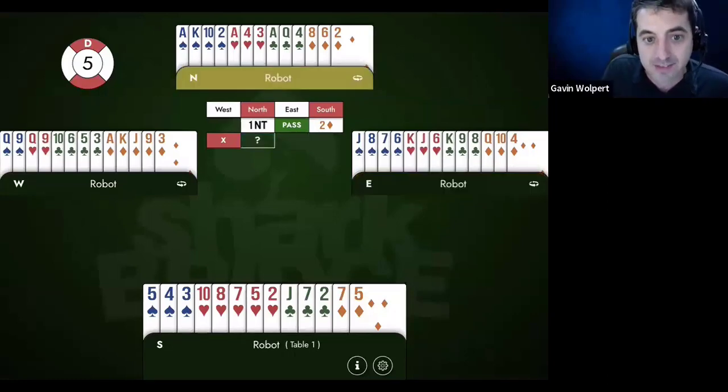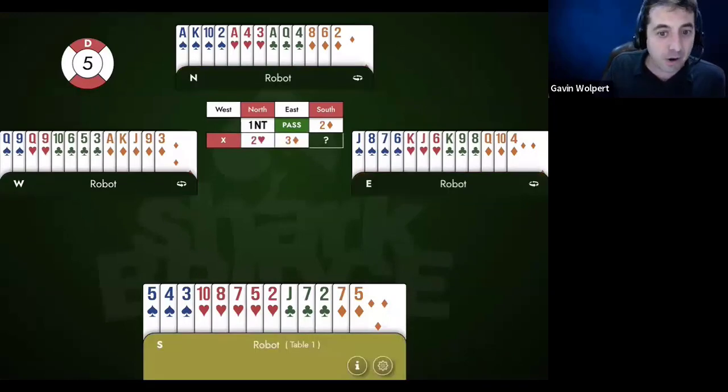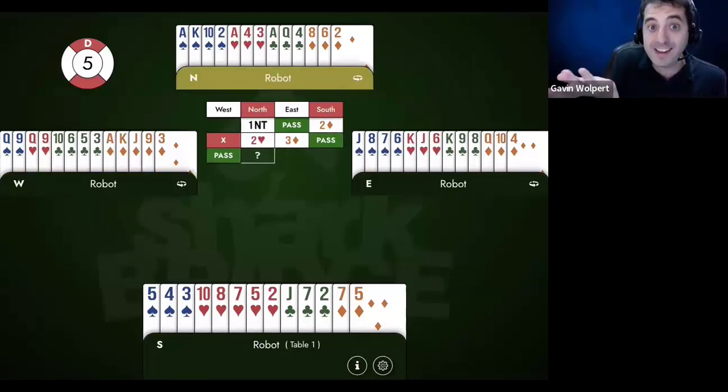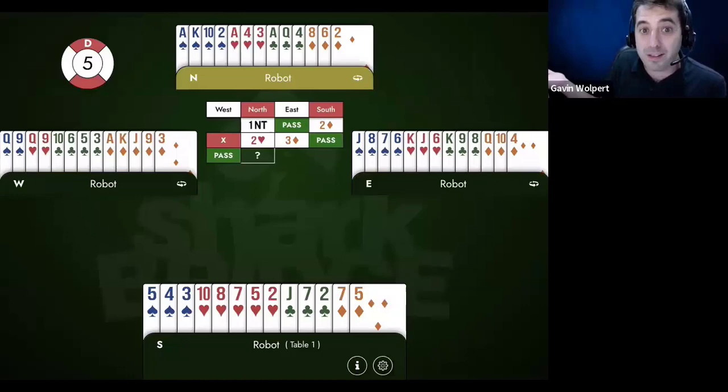What happens on hands like these is if you just bid two hearts, East has a pretty good three diamond bid. They have a fit for their partner's lead-directing suit, they're not vulnerable, and they can compete to the three level. So if it goes two hearts, three diamonds, obviously South has a Yarborough, so South is done. But now North has no idea whether their partner has six points, five points, or nothing.